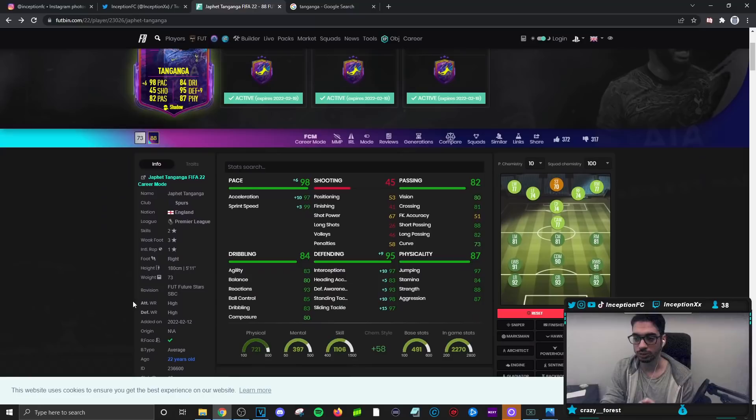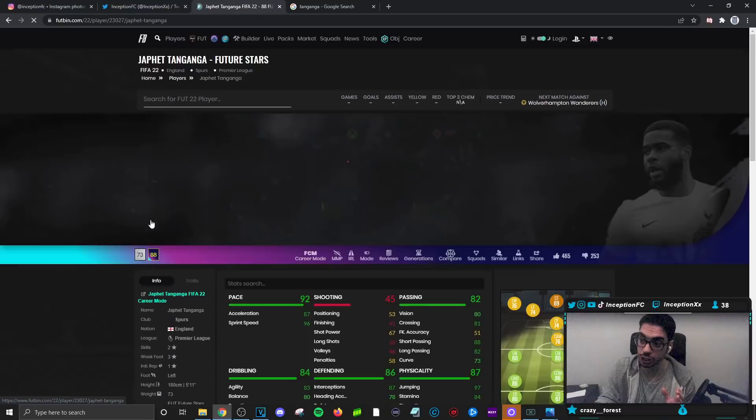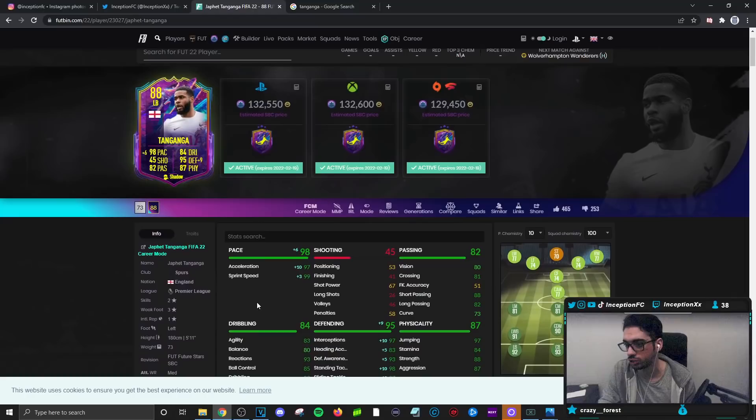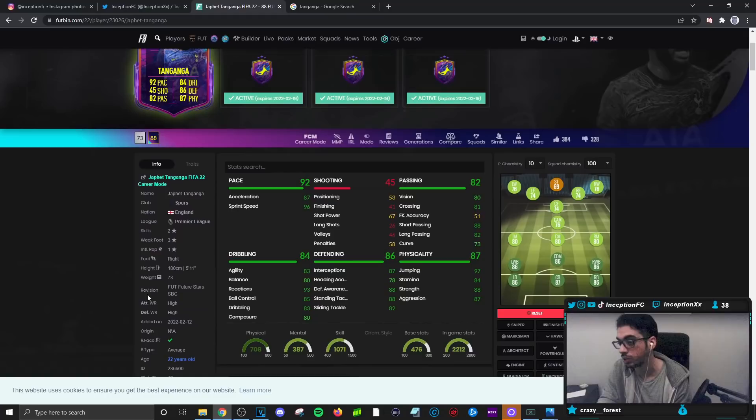Defensively I like Tanganga significantly more on shadow. You unlock this card because you want to use him as a right back or potentially center back in rotation, or you get the left back card - left footed, medium-high work rates, which is more meta for center back with a shadow. For market value Trent is better - he's just a monster to be honest. The biggest variable is Spurs links. Tanganga is good enough in the meta gameplay but won't be amazing. Hopefully you guys enjoyed the review - I'm going to go check out the left back card. Peace out!